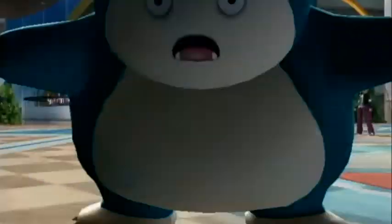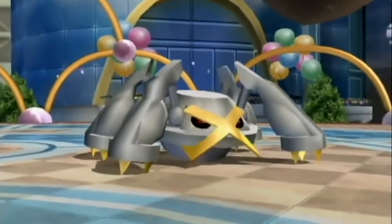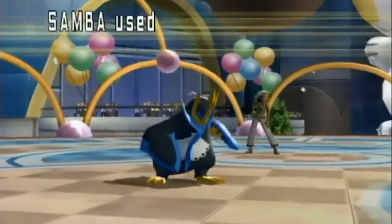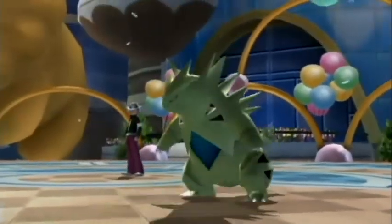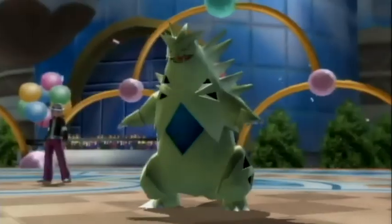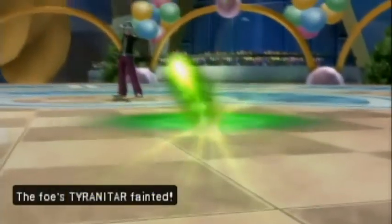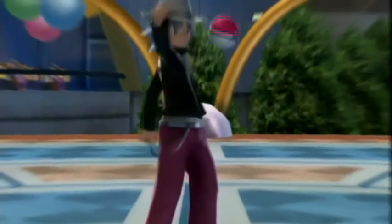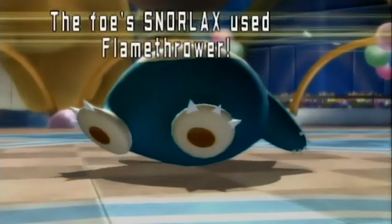Snorlax goes ahead and uses Crunch, which is not super effective against my Metagross, and Metagross has beastly defenses anyway, so that's all well and good. Samba goes ahead and uses Grass Knot against Tyranitar because I figured it would take it out, and I wanted the added accuracy — I didn't want Hydro Pump to miss. I do take out his T-Tar and get the first KO of the match. He goes ahead and sends Dragonite back out, which I find interesting.